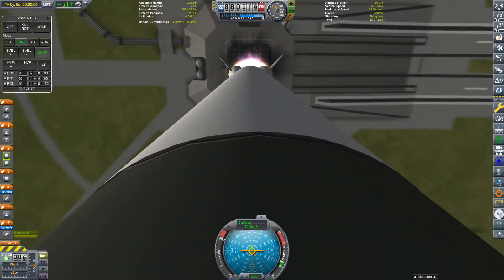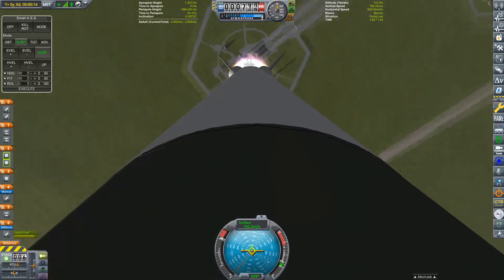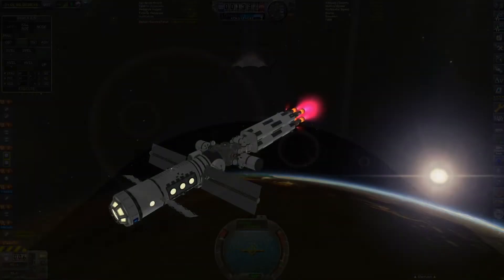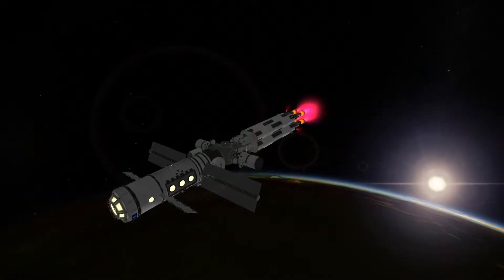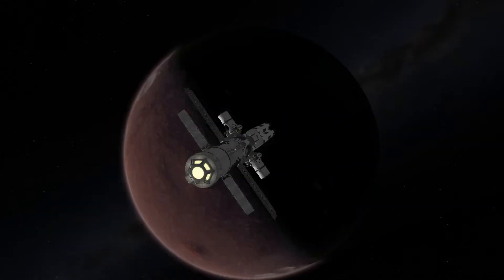Hey everyone and welcome back to another episode of Modern Career with me, Ufful Spooful. In this episode, we send a probe to the gas giant Joule, we build an advanced interplanetary space station, and three Kerbals set off on the first ever crewed mission to Duna. Hope you guys enjoy.